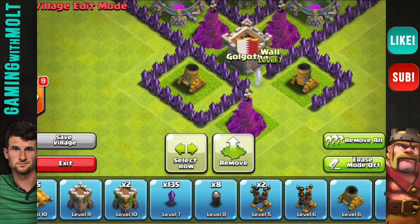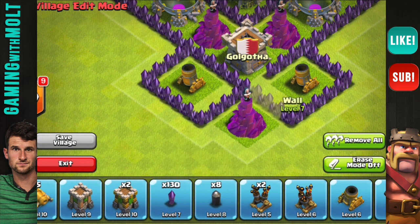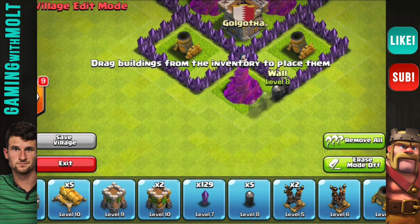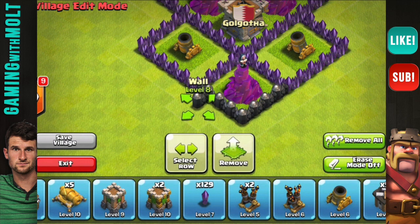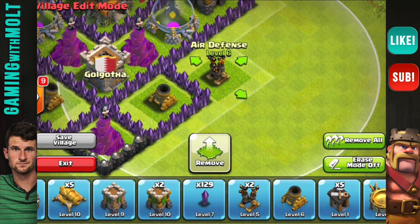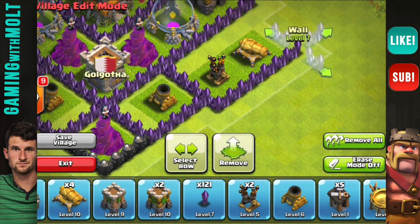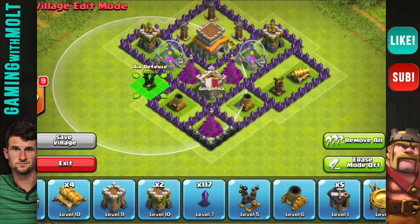Right now we are pushing trophies in Golgotha and we are trying to get up to the top 200, so we'll see how that goes — I'm definitely excited for that. Getting the top 200 is not easy. If any of y'all think that you have what it takes to make it to the top 200 — meaning you are like level 80 and up maybe — go ahead and request to join the clan because we are growing and we are definitely looking for skilled players who would like to trophy push.